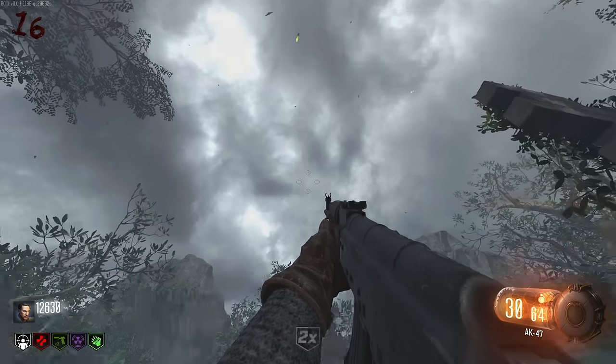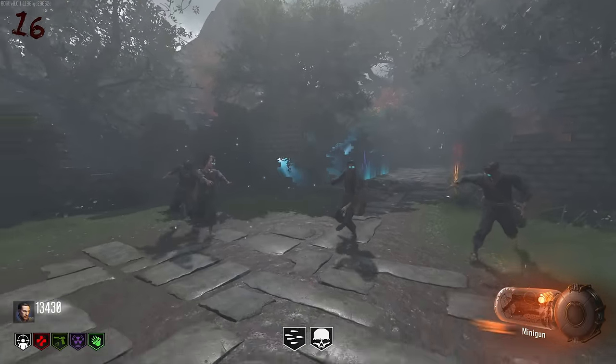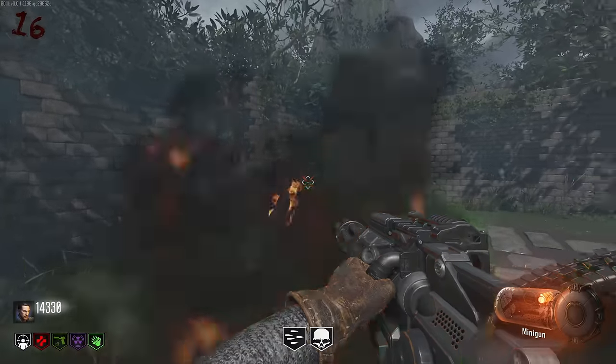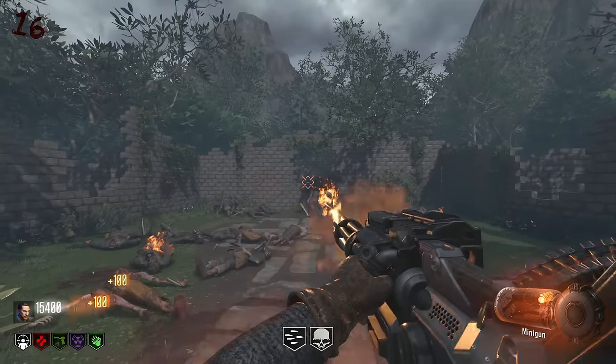What are we getting this time? First time it was a drop, then it was a gun. We got an insta-kill and a death machine - happily take this. The only downside to picking up that ray gun is we don't have a wall buy for it, so we can't buy ammo. But it's no biggie.